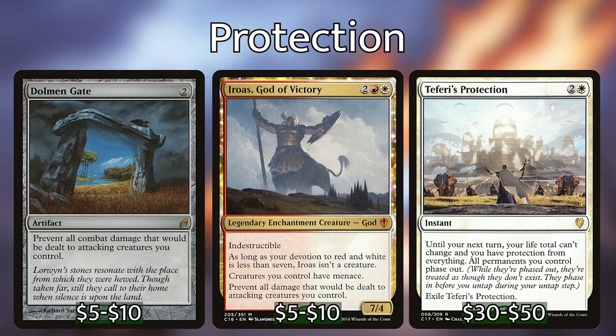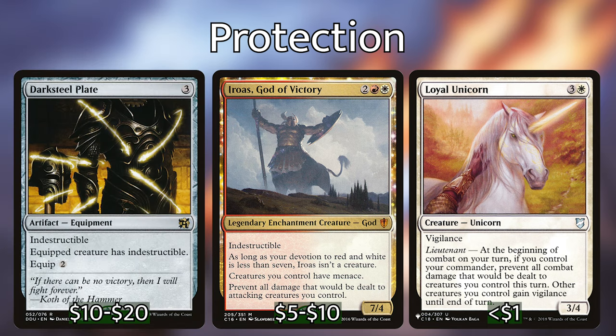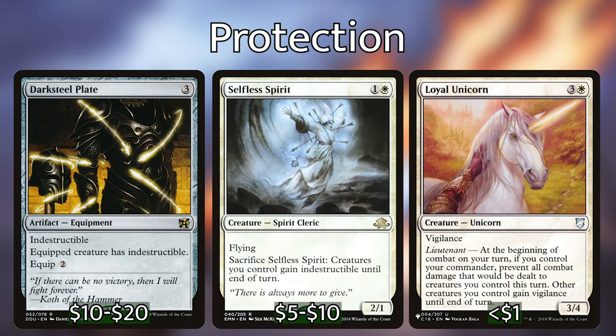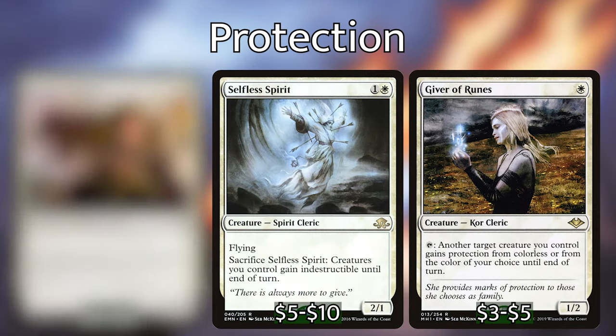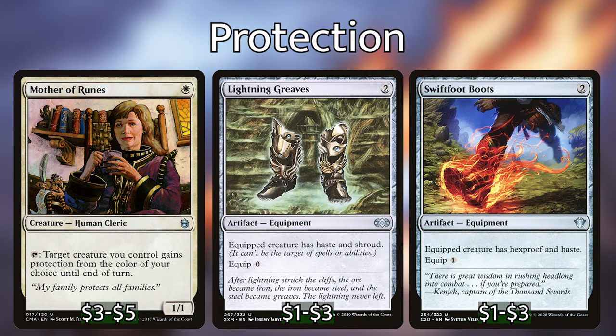Akiri already does a good job at making sure that we can swing with our equipped creatures, get a draw trigger or two, and unattach equipments for protection when we need it. However, there are other ways to protect our hard-earned investments. Dolmen Gate, Iroas God of Victory, and Loyal Unicorn prevent all damage that will be dealt to attacking creatures you control — and being able to swing in worry-free to draw some cards feels so good. Other ways we can protect our creatures include Darksteel Plate, which is indestructible and gives the equipped creature indestructible, Selfless Spirit, Giver of Runes, Mother of Runes, Lightning Greaves, and Swiftfoot Boots.